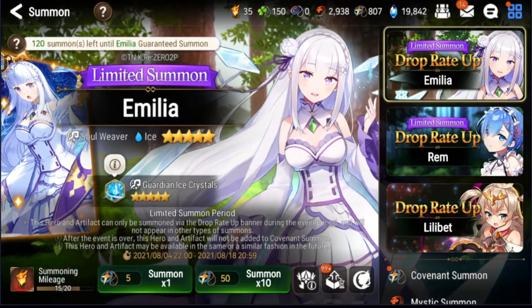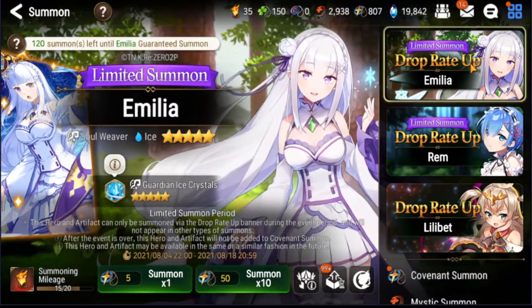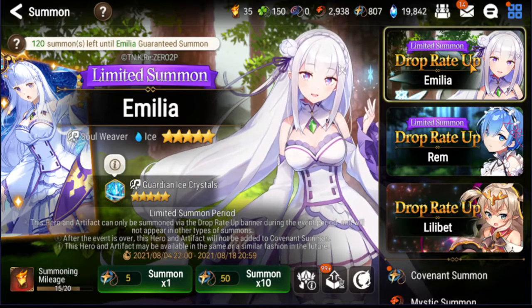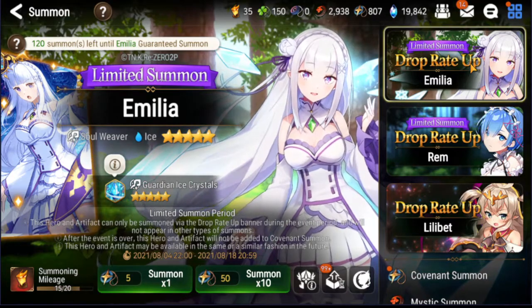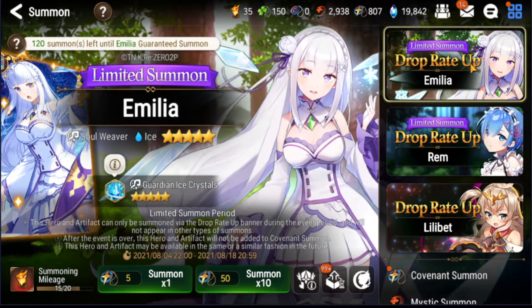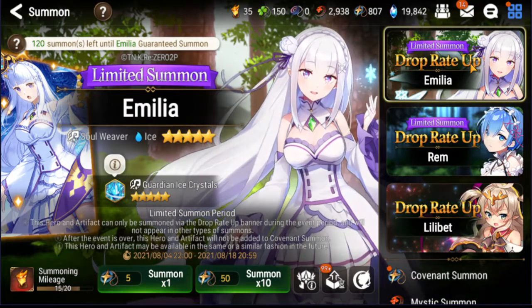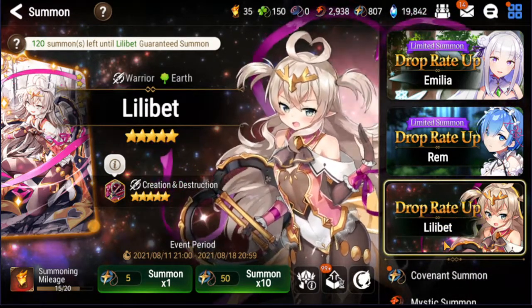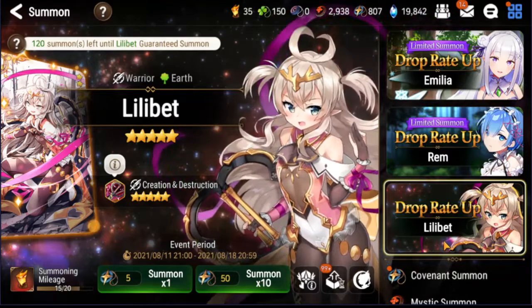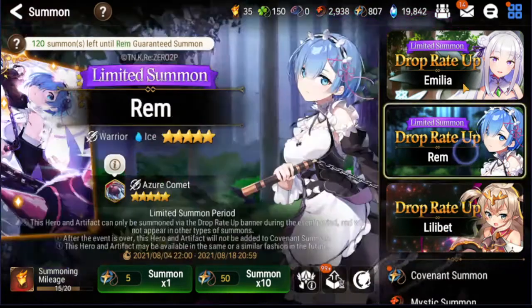We've got the collab stuff here now. I did get to summon already — as you can see I don't have all the resources I had before, I had like 2,000 bookmarks or something. I've already pulled for Amelia and Rem, but I was kind of sick with COVID at the time so I didn't feel like making a video and was in bed most of the time, so I just decided to summon.